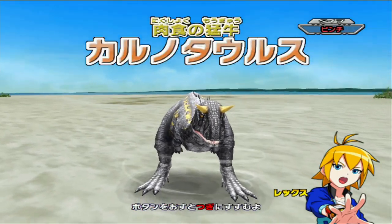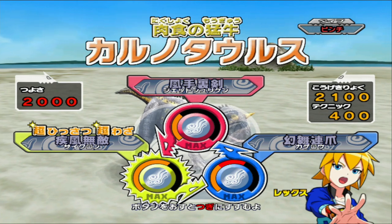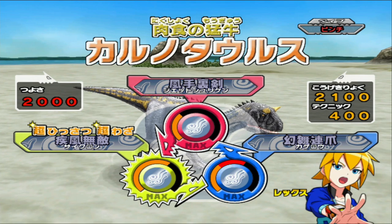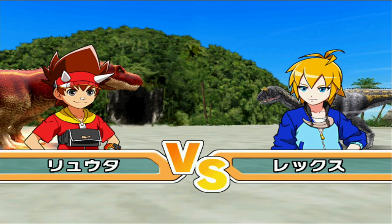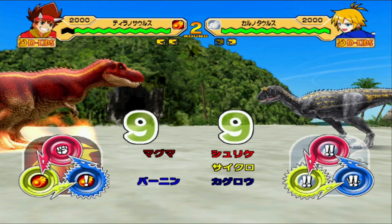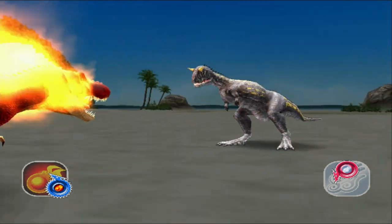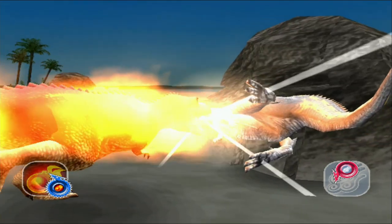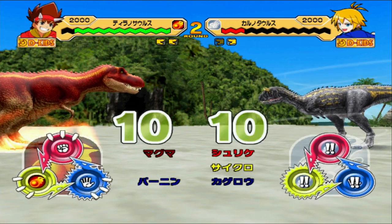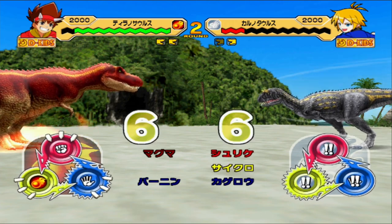Carnotaurus has the most health out of all the Wind Dinosaurs — well, it's tied with Megaraptor and Atrox — but I want to use Carnotaurus. It has all Wind moves so it'll be at a type disadvantage as well. This T-Rex, attack type, with the move Burning Dash — can it one-shot Carnotaurus? Whoa, that is an insane amount of damage. That is the power of the T-Rex's crit.